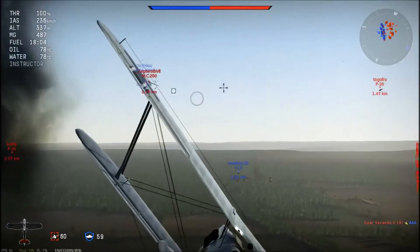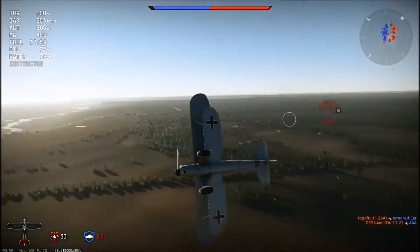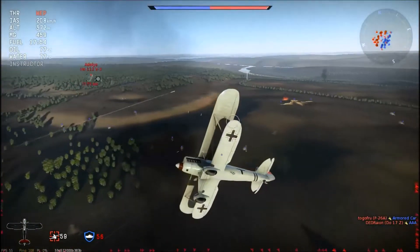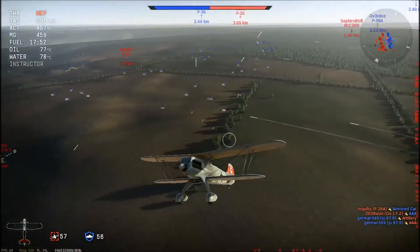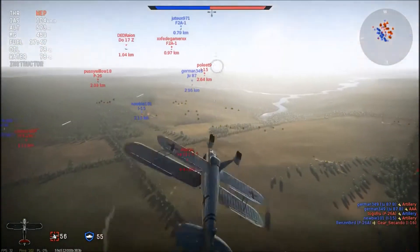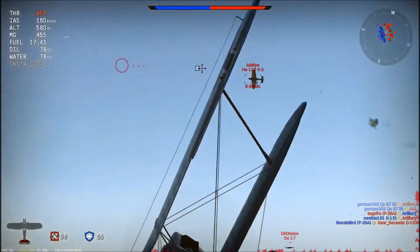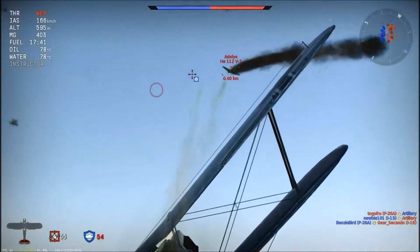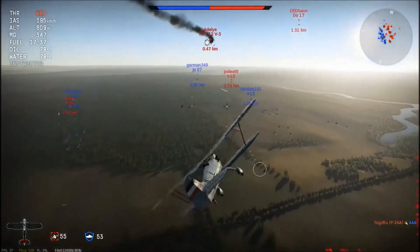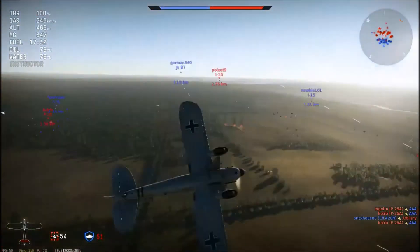At the bottom left you'll see a little plane icon appear — that's your damage module. It will tell you what modules are damaged. The more yellow it is, the less damage your plane has sustained. The darker it is, the more damage. If a section goes red, that part of your plane is being hit quite hard, and if it goes black that section is destroyed.